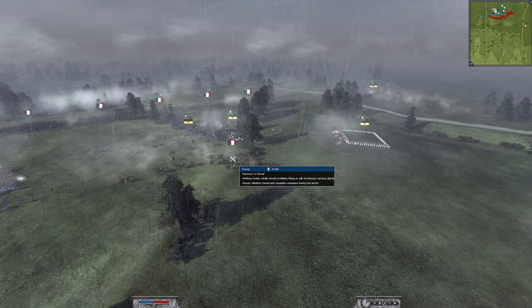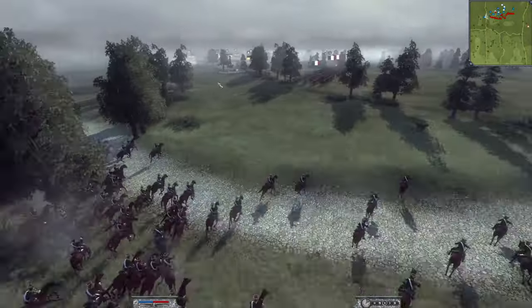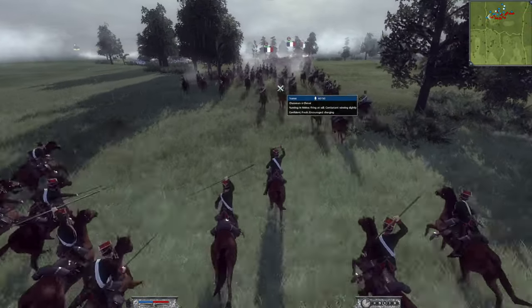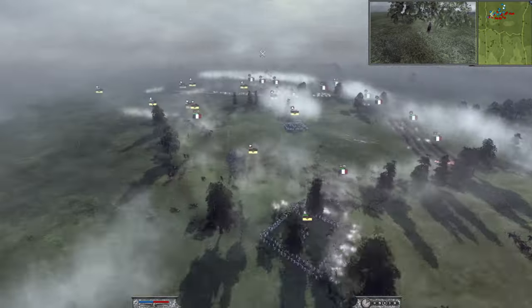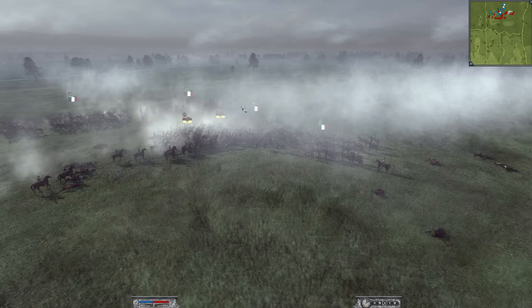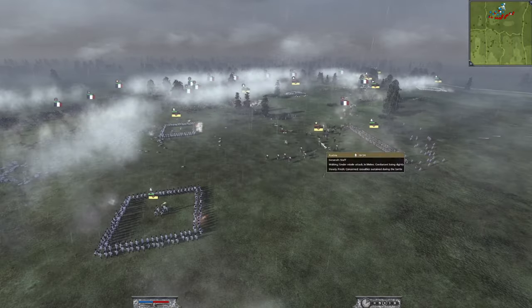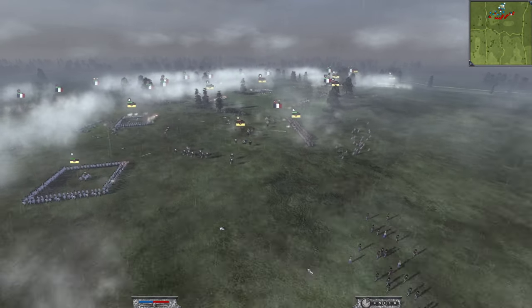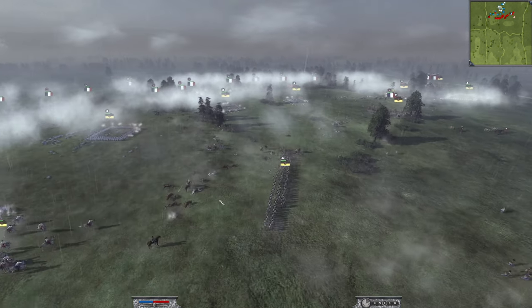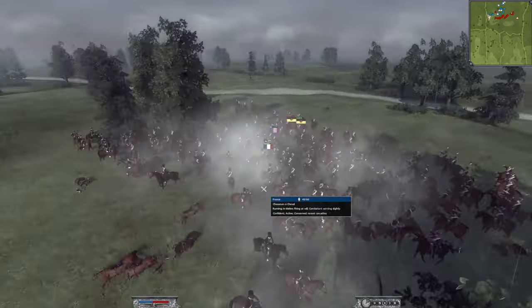The chasseur is doing well — here comes the trap, the uhlans are going to get their charge. Come on boys, let's go! Fantastic, we've got a charge on both sides simultaneously. But he's maneuvering very well, shooting into my ranks, and going after my general too. The Archduke Charles Legion couldn't form square because two enemy units were caught on them, which was quite annoying.